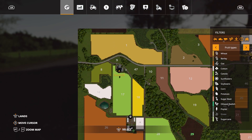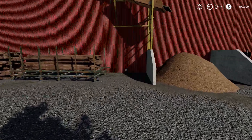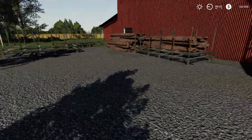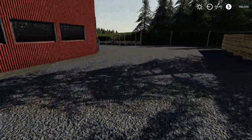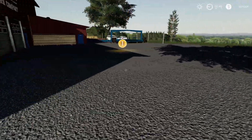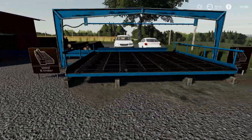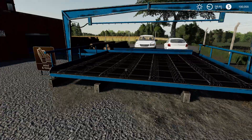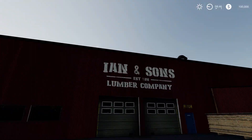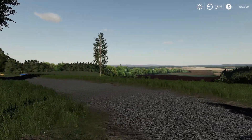Next we have the sawmill — here is where you sell all your wood stuff. I believe wood chips go right there, and lumber goes to the front — yes, wooden timber goes right in there. Remember, I'm not too much into forestry so I'll leave it at that.